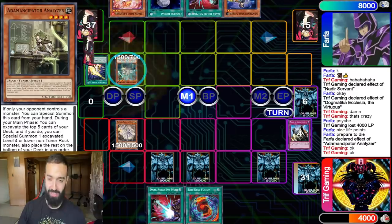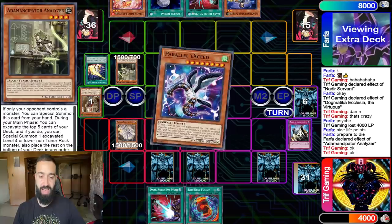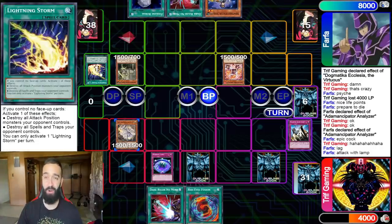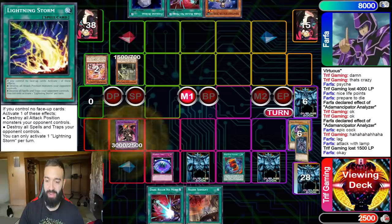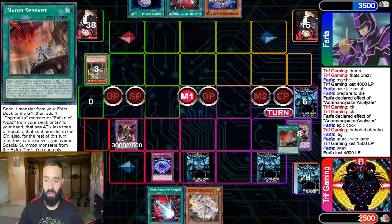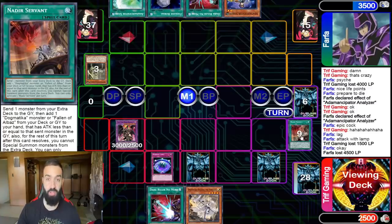He thought he had a chance — that's cute. He misses off his analyzer, but it doesn't matter. There's just nothing he can do. The only way to out these traps is with siding go-second cards, but even drawing the Lightning Storm isn't enough. We get Red Eyes Fusion, and on standby phase we use Nadir to send another Karmaphesia. We play a lot of these, so Karmaphesia searches Magalize Fusion and we can get a double Dragoon.